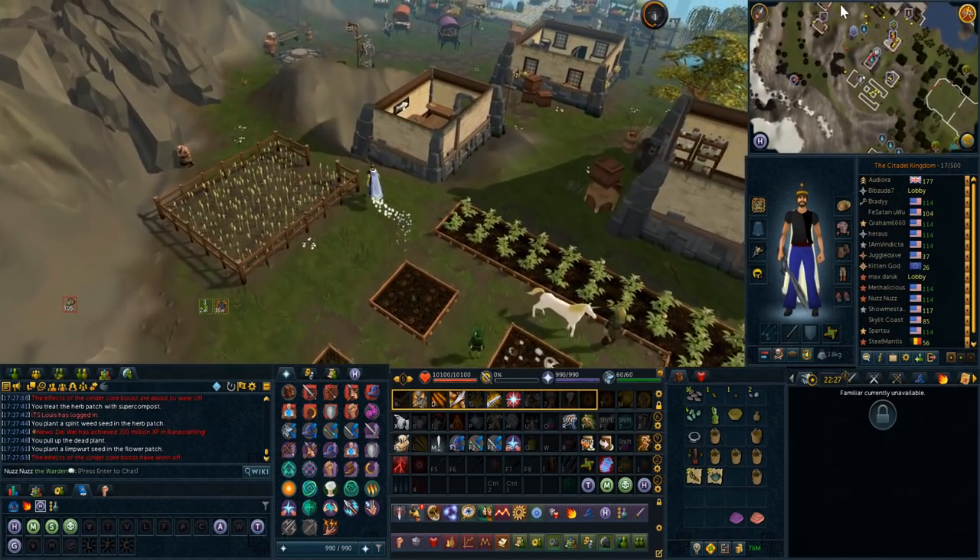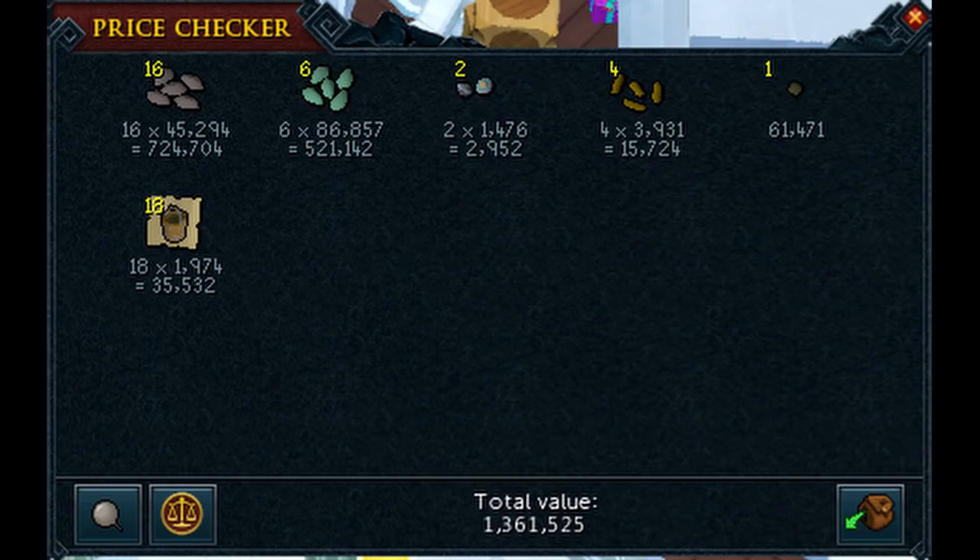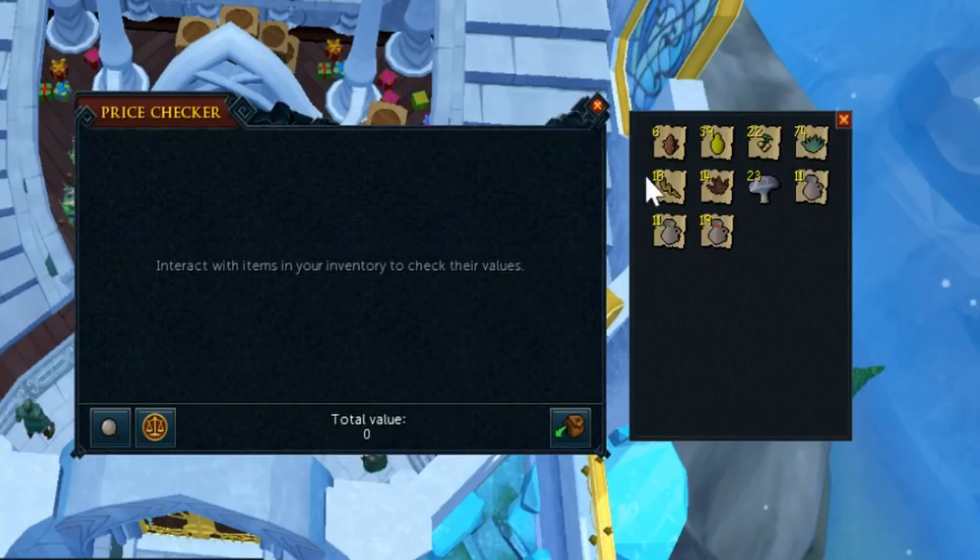Now let's look at the profit. Other than the 17k startup cost, it cost me 1.36 mil to do the entire run, including all the seeds. I was using spirit weed, so they cost more to plant. Most of the cost comes from grapevine seeds, the herb seeds, and super compost. It doesn't cost that much per run, and as you'll see in a moment, we end up making much, much more than that.